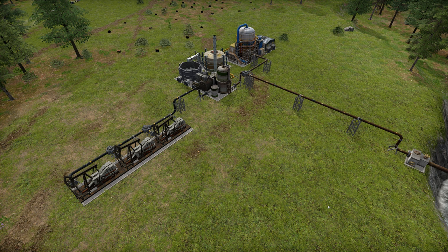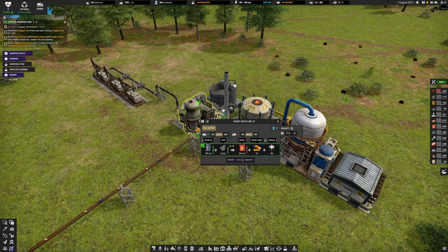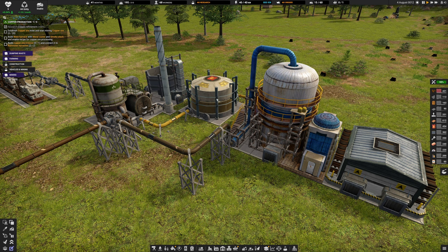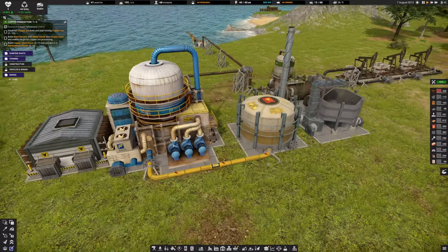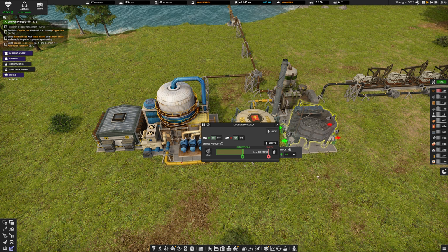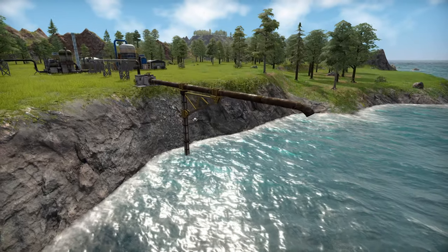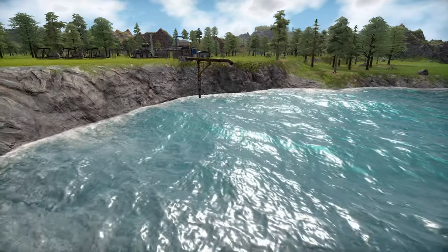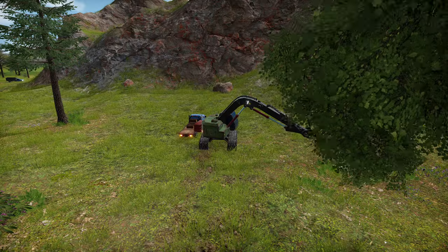We set up the brick production - rain collectors go into storage containers, which then go into these two brick production buildings. Just beyond the trees we set up our oil facility: three basic pumps feed into a building that creates diesel and wastewater. The diesel goes into storage and then into our rubber maker, which requires diesel and coal. The wastewater just dumps into the ocean.